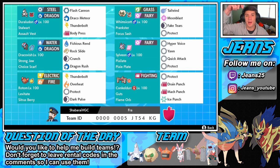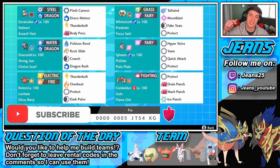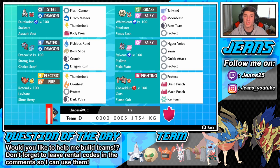If you want to use this team yourself, the rental code is at the bottom of the screen. Question of the day: would you guys like to help me build some teams for Season 3? I have a lot of team ideas but don't really have the time. If you're interested, hit me up on my Instagram at jeans_youtube and DM me. If you don't have Instagram, say something in the comment section below. Also if you enjoy the content, smash that like button and click that big red subscribe button — it helps out a ton.